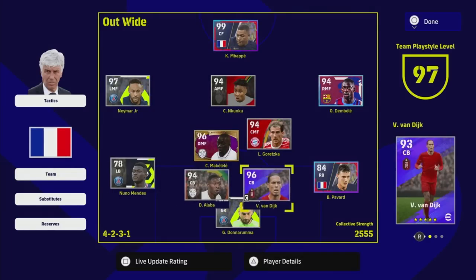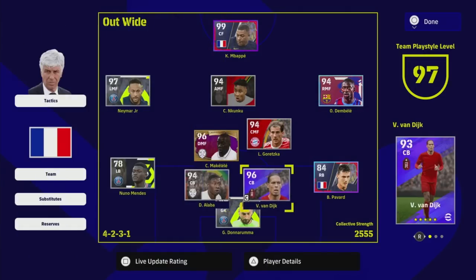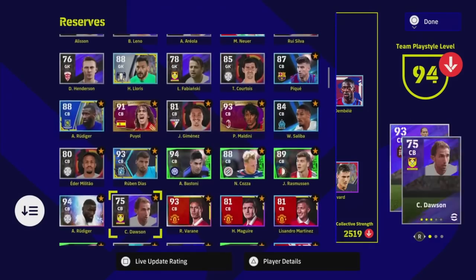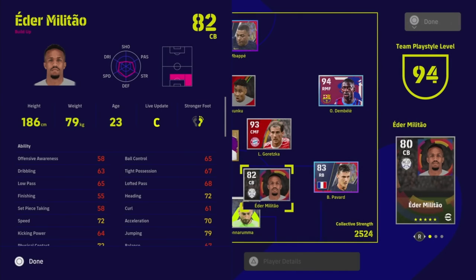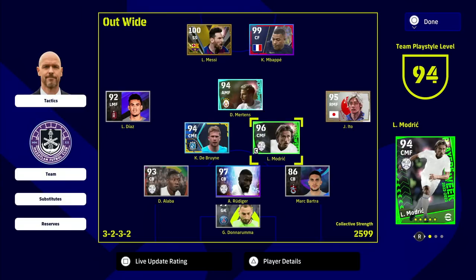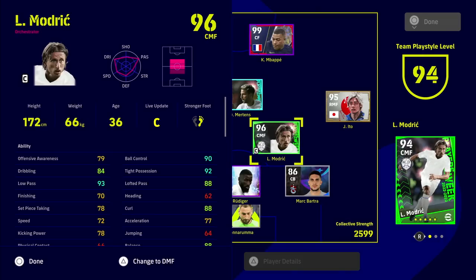Goretzka is one of the best all-round center midfielders in the game. This works with any formation — you just need a solid defensive baseline. If you are playing possession-based football, you're going to have more clearly defined positions: wingers out wide, center midfielders as a pair with De Bruyne and Modric. With them, you're not going to be focused on going forward and back — you're literally just going to be holding possession.